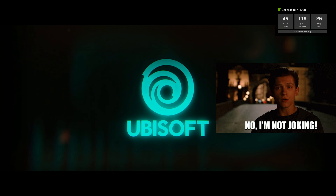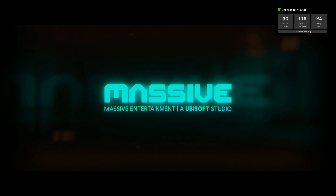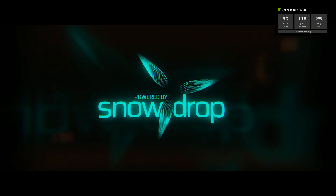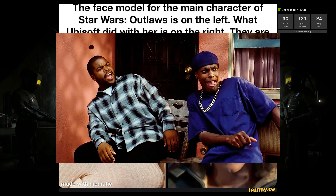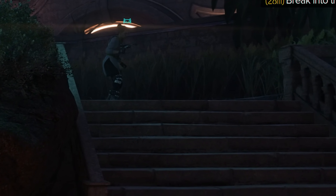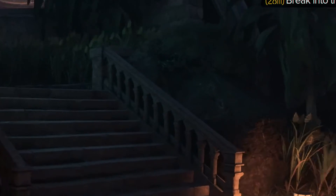All joking aside, I think the real problem is that they used the Snowdrop engine for this game. This engine was first introduced with the first Division game back in 2013. I think it's time to upgrade, and I don't really care how upgraded this engine is. There's also that rumor that they made her this way on purpose. But I'm getting way off topic here — this video is about the graphics settings, and not a real critique of how the game plays or what I really think of it.